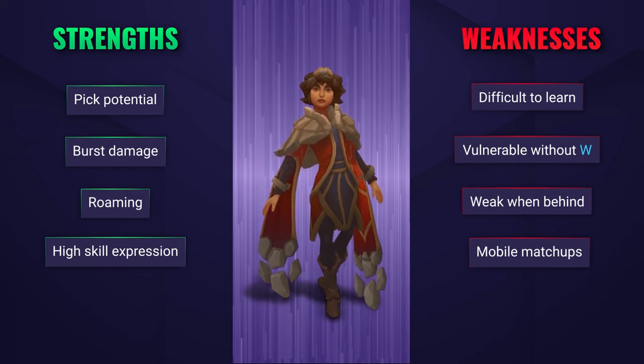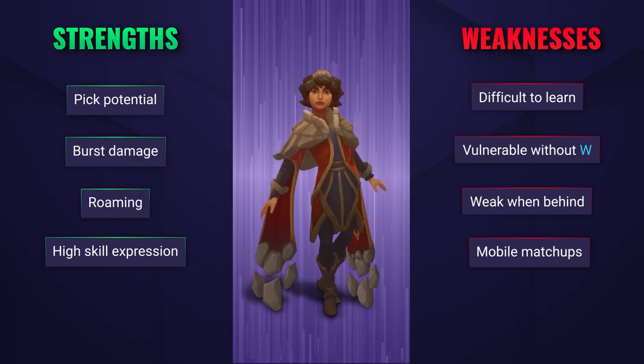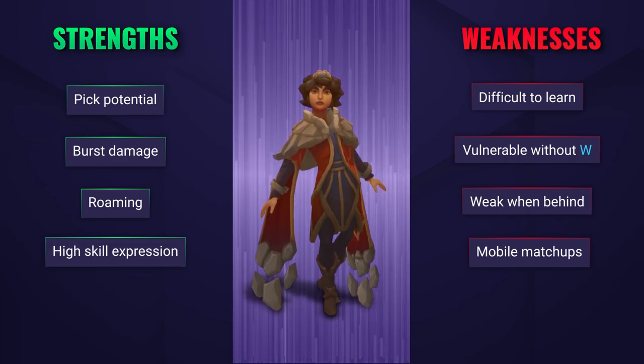Taliyah has great pick potential, big burst windows, and the ability to get around the map very quickly due to her ultimate and her passive. She does take a hell of a lot of practice though, and she really does struggle when she gets behind. Also, if Taliyah misses her W, she's very easy to take down.